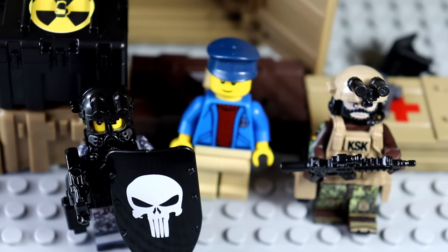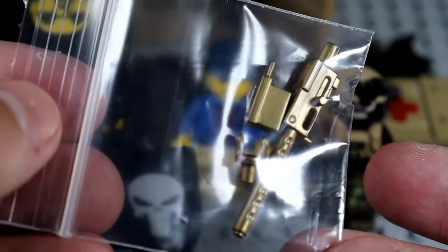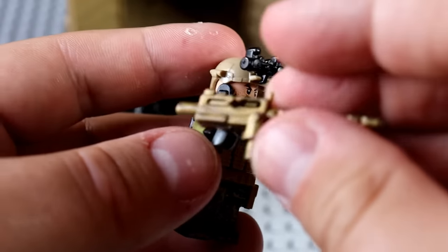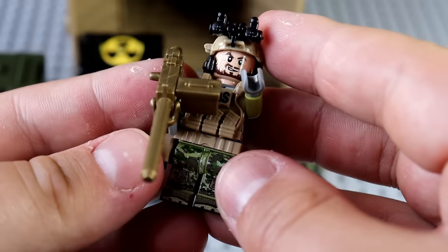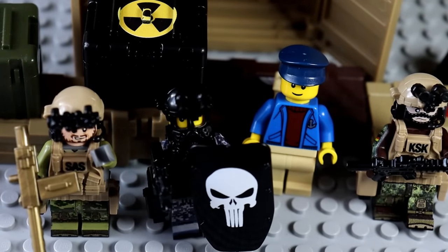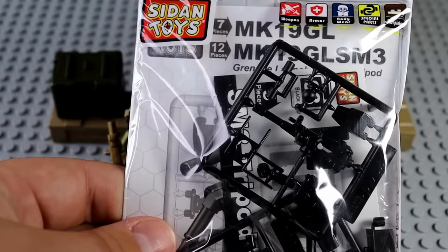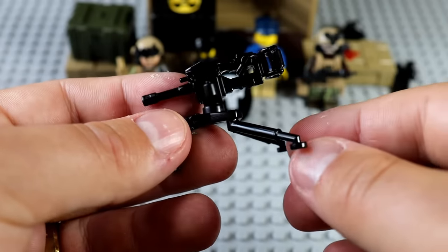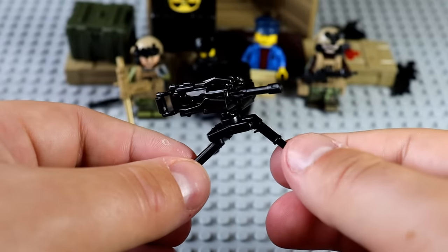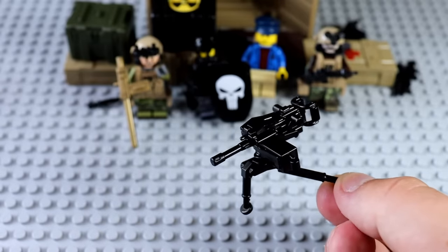They're probably going to need some heavier weaponry. I do have another 50 cal right here. This one is not quite as great as the Brick Tactical one, but it is golden, and I think that makes it kind of cool. Why don't we give this puppy to the former SAS soldier right here? Now we've got an international crew of former statesmen — these fellers weren't making enough on their army pension, so they decided to join me. But we do need product to sell, so I bought an MK19 grenade launcher. It's a little bit less customizable than the Browning from Brick Tactical, but it is still very nice.